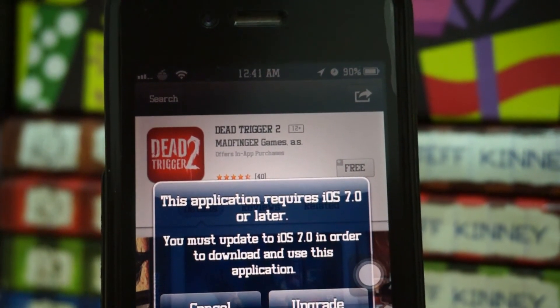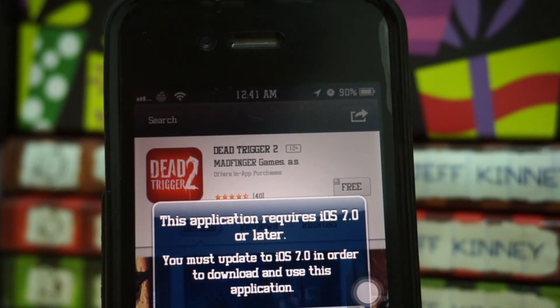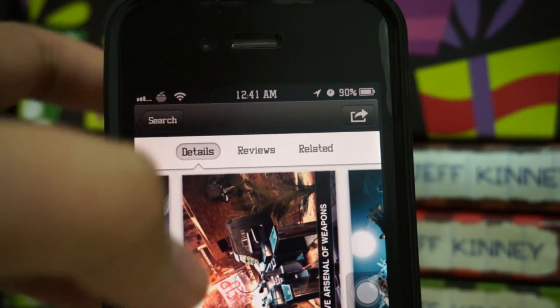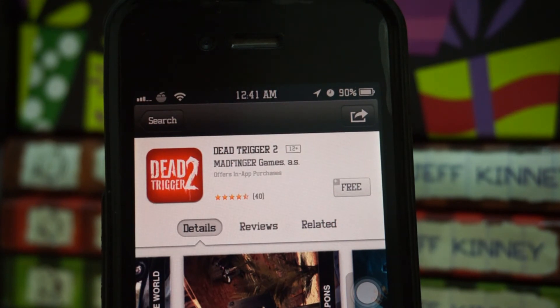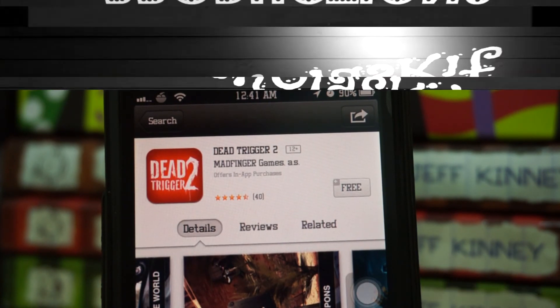So yeah, you have to update to iOS 7 in order to download and use the application, which is pretty sucky. If you guys are on iOS 6 or iOS 5 and want to keep your jailbreak, that is pretty much the situation. That's a quick update — Dead Trigger 2 has already been officially released on iOS and Android. Maybe after I update to iOS 7 I'll do a gameplay video for you guys, I promise. Thanks for watching and as always, have a nice day.